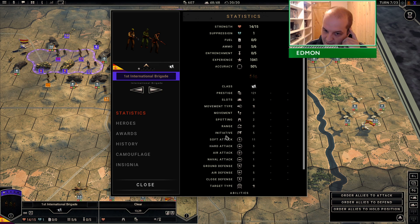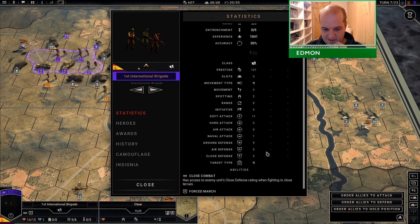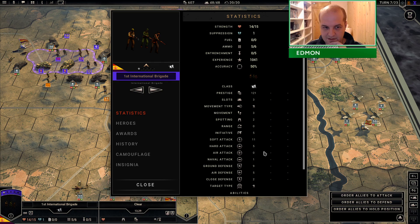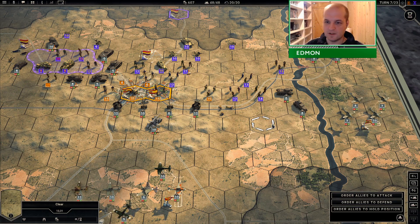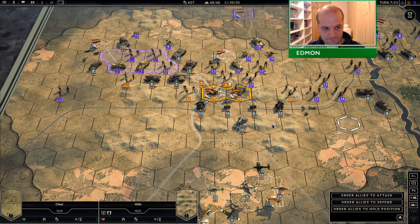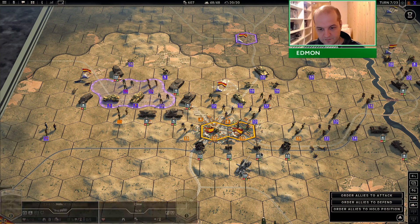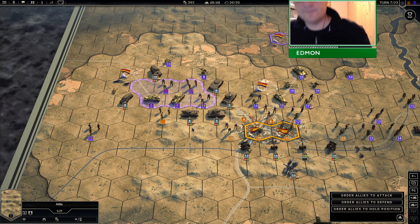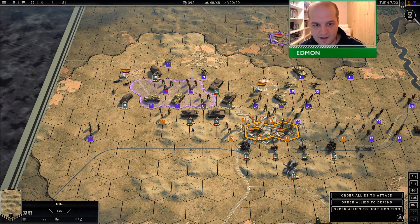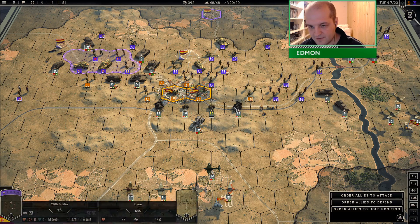I wish in my German campaign I had access to infantry that costs only 121 prestige and has these kind of statistics. We're on the verge of a breakthrough, sort of. If I can eliminate this group, then this whole front will collapse and then I can move over here to try and do something about this.